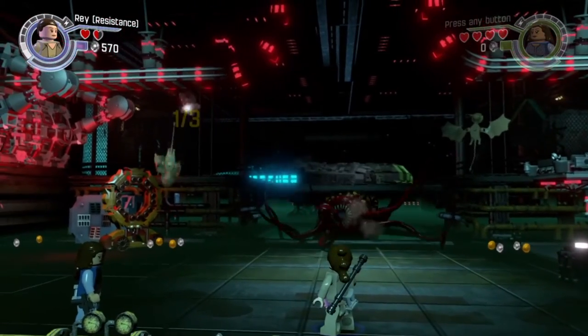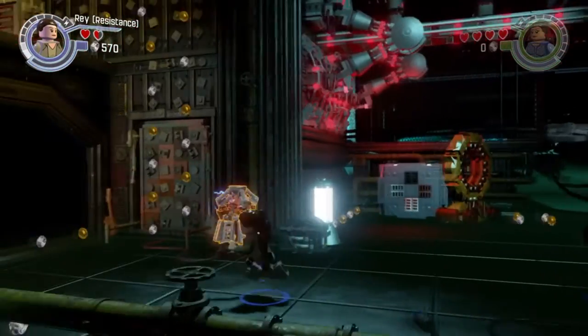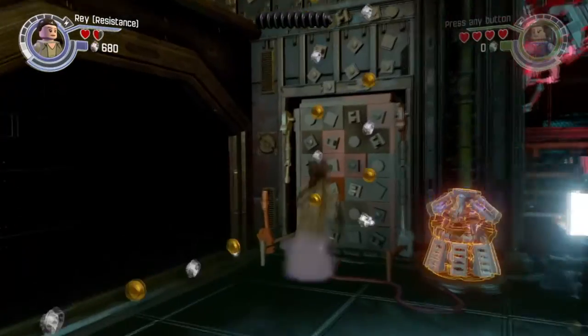We just entered Chapter 4: the Eravana, the Freighter Showdown. When you spawn in, you're going to head to the left and climb this wall with Rey.